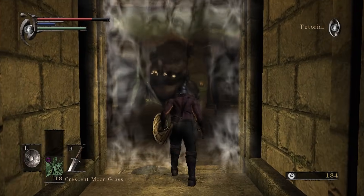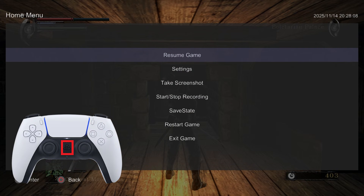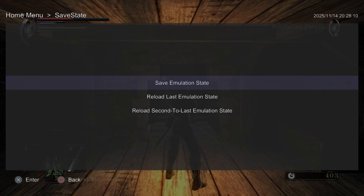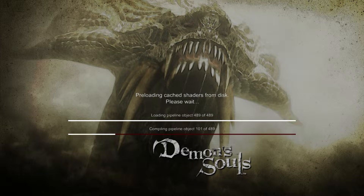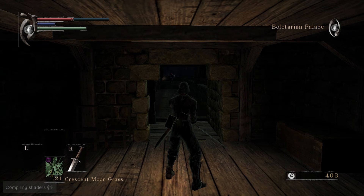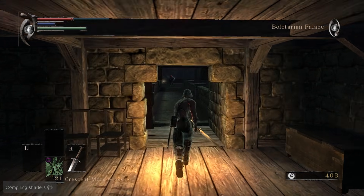Now let's talk about how to actually create a save state in RPCS3. The easiest way, and the one I recommend, is with a controller. While you're in game, press the home button to open the RPCS3 menu, then go to the save state section and choose 'Save Emulation State.' The emulator might pause for a moment while it saves, and then you're done. If you'd rather use a keyboard or you don't have a controller connected, you can also press Ctrl+S to create a save state.